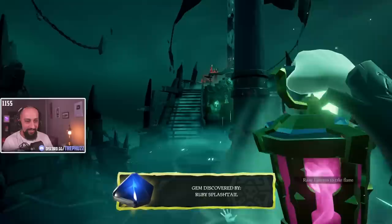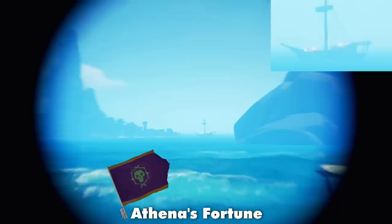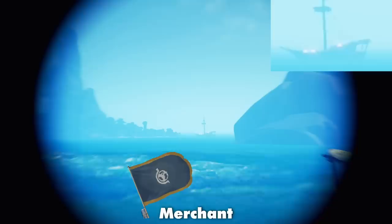Speaking of enemies, you can spot what emissary flag a ship has from a distance before its colors even render by looking at its silhouette and outline. The Gold Hoarders flag has three spikes, Order of Souls has a rounded end, Athena's Fortune has one middle spike, the Reaper's Chest flag is a triangle with sharp corners, and the Merchant Alliance flag is similar to Reaper's but with all rounded corners.